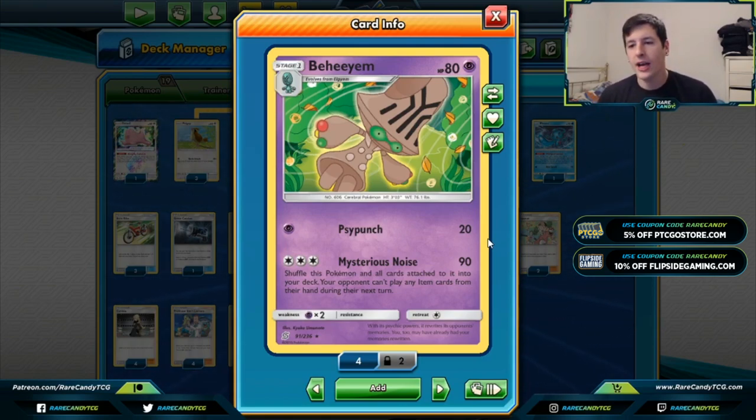One of the big downsides before was figuring out what you promote in between every time you use this attack, because you shuffle it back in and have to promote something into the Active spot. Previously we've seen things like Goomy and Alolan Ninetales as preferred wall Pokémon, but now with Lillie's Poké Doll in the mix, we can actually promote that and not give up any prizes on our opponent's turn, which is really cool.